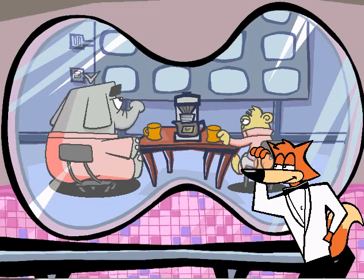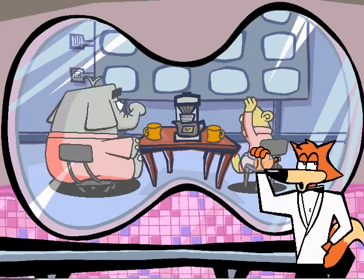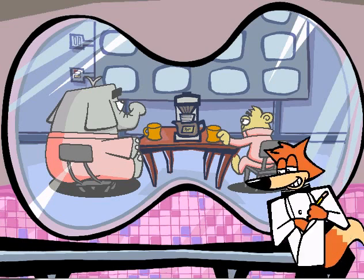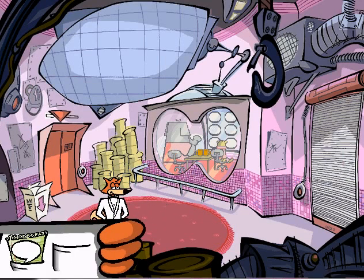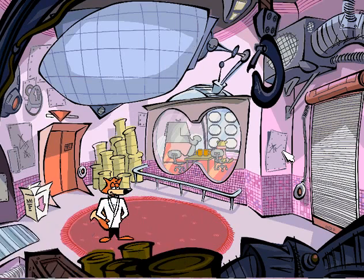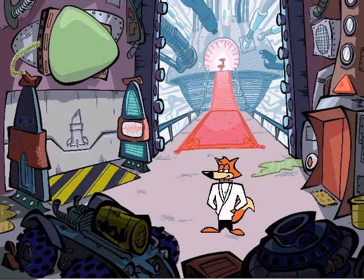A combination to the safe containing the key to Poodle's rocket ship. I'm going to need that key if I'm going to borrow that rocket. I'd better write it down. Alrighty, so we've got two areas we can explore. If we go left, we meet Roger. If we go right, I think we get where we want to go.